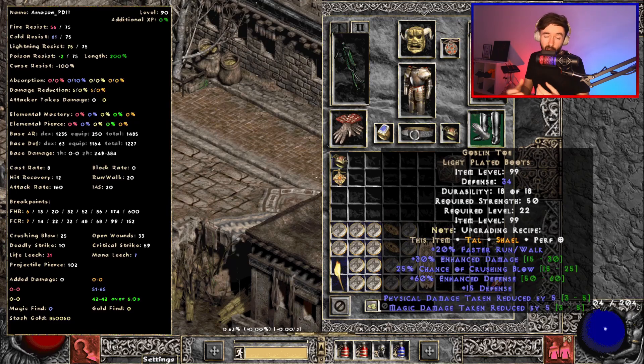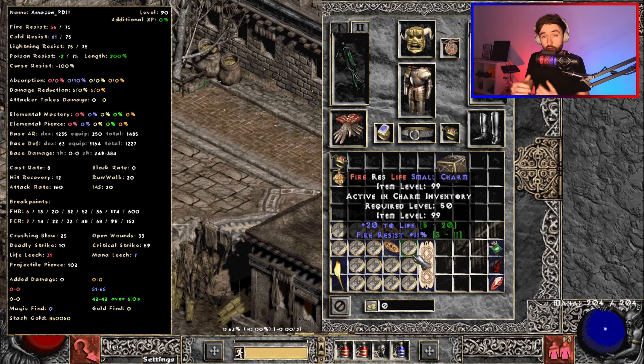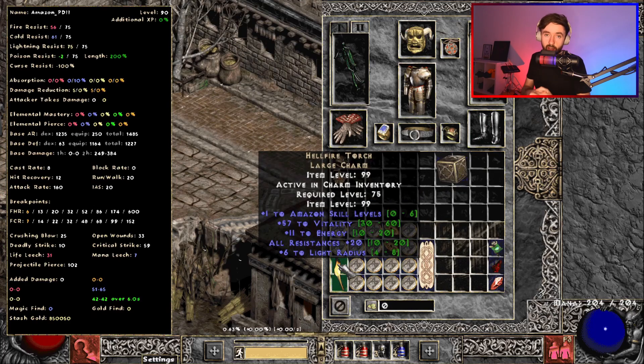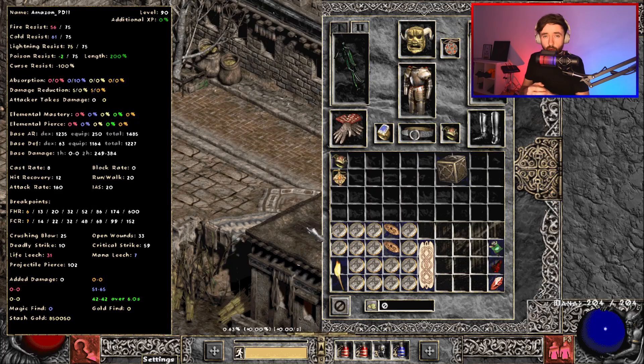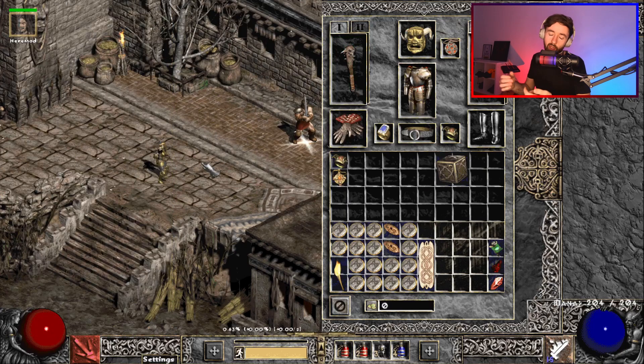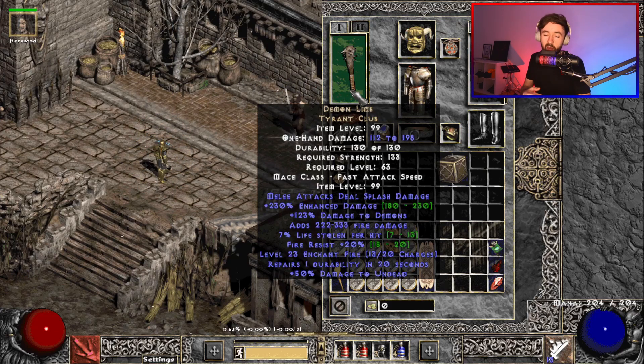I have an assortment of random resistance charms to boost my resistances, though this is not necessary. I also have a torch here for the same reason, but also not strictly necessary. A nice little extra piece I have is Demon Limb on my swap. This improves my attack rating when I'm strafing or attacking the minions without using Guided Arrow, and also gives me a little bit more damage to help kill things faster. I also apply this to my Merc because it's useful.